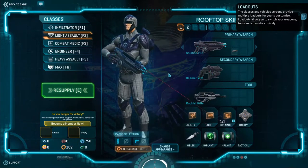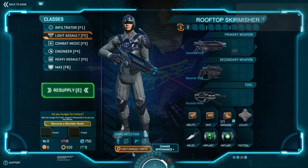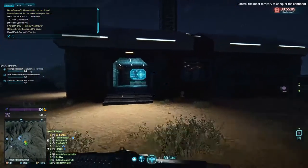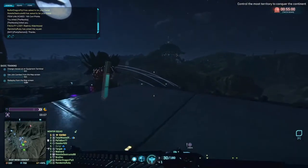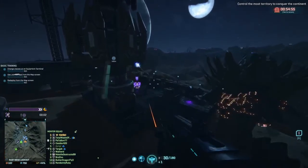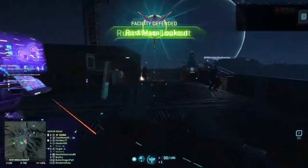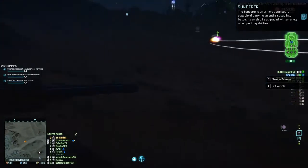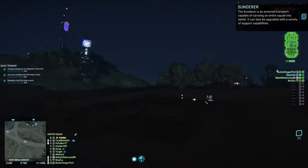With Light Assault, if you press and hold Space you can fly with the jetpack. Becoming a MAX unit costs nanite resources, which regenerate slowly over time — that's also how you spawn vehicles. Someone hopped in the MAX and confirmed it can crush enemies.